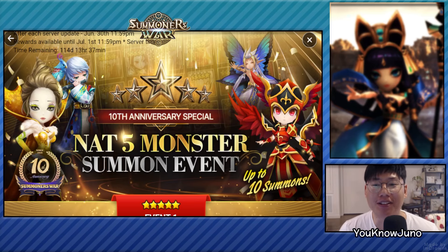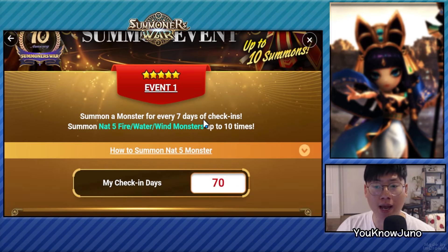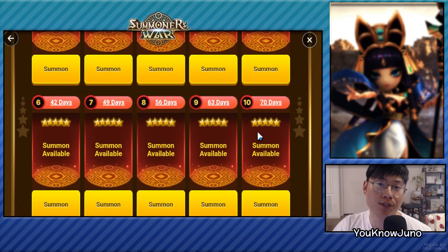Hey guys, this is Juno and welcome back to another Summoners War video. I was originally going to summon my scrolls with my friends but that was going to be a little long because we are accruing a lot of scrolls — I already have 600 plus scrolls and we are planning to summon after this month's total rotation. So without doing that, I was going to summon everything here hoping that I get a non-dupe. I'm not going to pick it out even if we do because I might summon it during the summoning session.